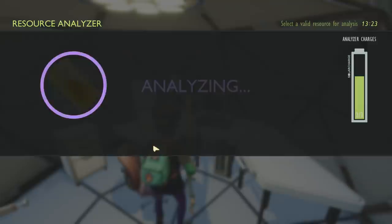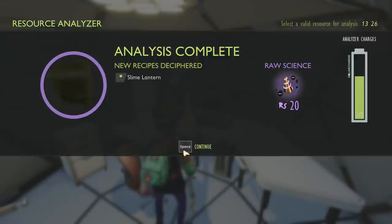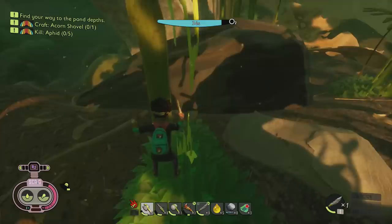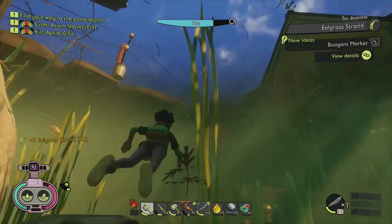The flippers will help you swim and glide through the water a bit easier, and you're going to have to go very deep to get the koi scales and the bones. The peblet dagger requires two peblets, two pieces of crude rope, and two lily pad wax. Go ahead, jump into the water, and start attacking any pieces of grass you see — it should drop some eel fiber. That's the basics out of the way.